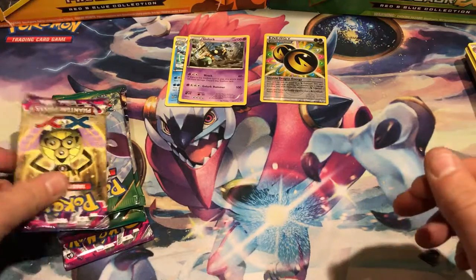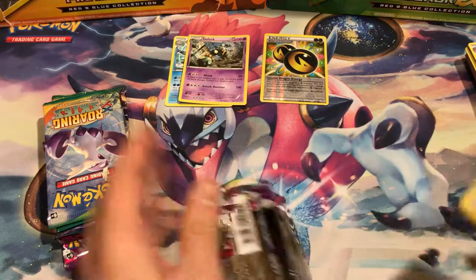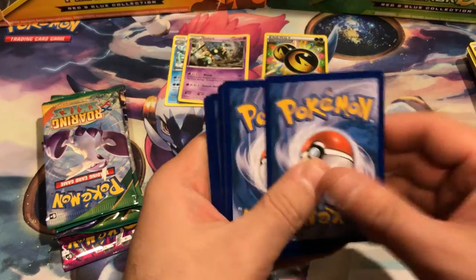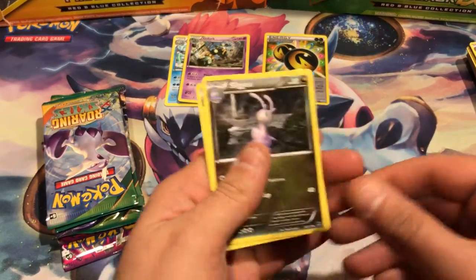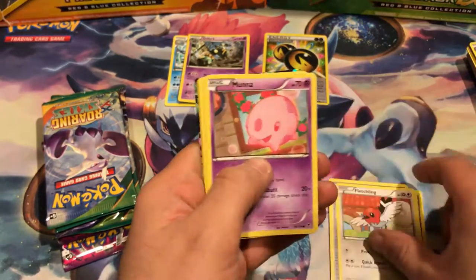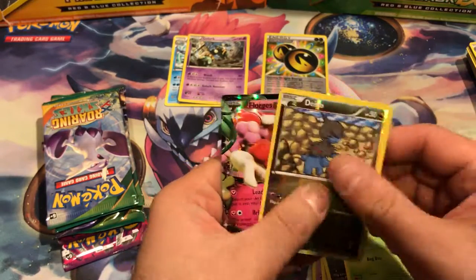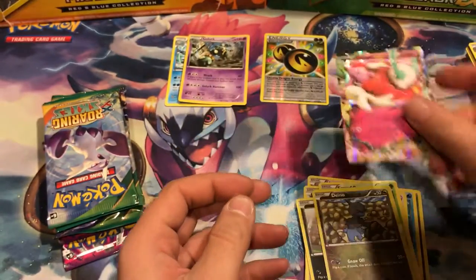I know a lot of people seem to think that these packs are weighed, but you really can't expect the best pulls out of just one pack. I've had my fair share of pretty good ones. Out of the Phantom Forces, do we get... a Florges EX — nice. Definitely did not have that card.